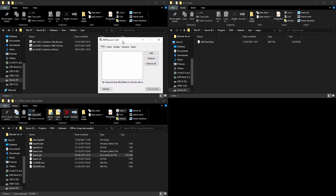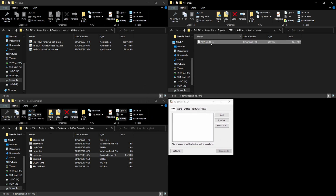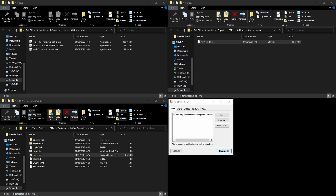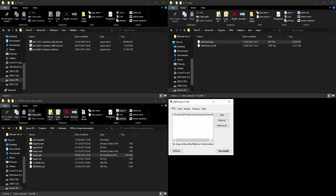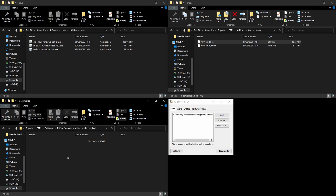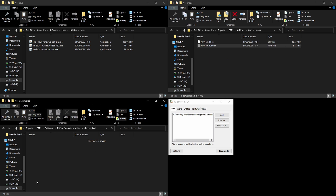Now we have this little window opening. Grab the map that you want to decompile and drop it in here. Don't click on it — it's fine. Now you have it and you just click Decompile. It's going to ask you where to save, so choose somewhere convenient — pretty much the same place. It's decompiled.